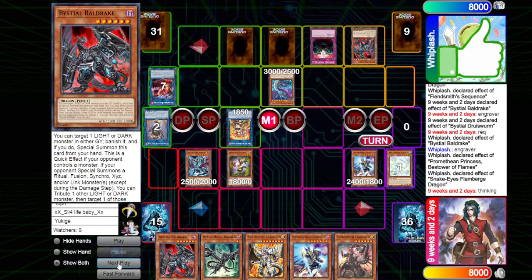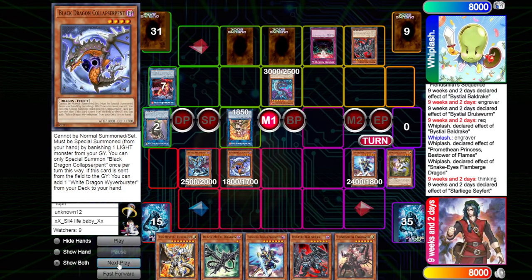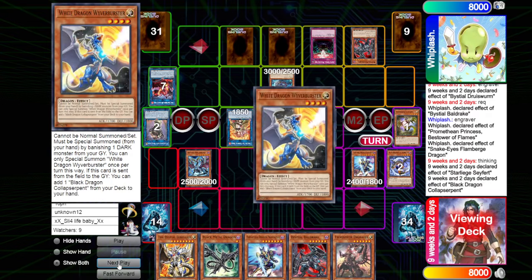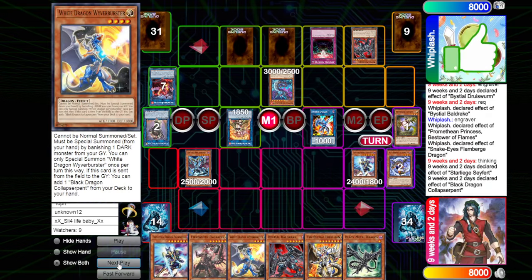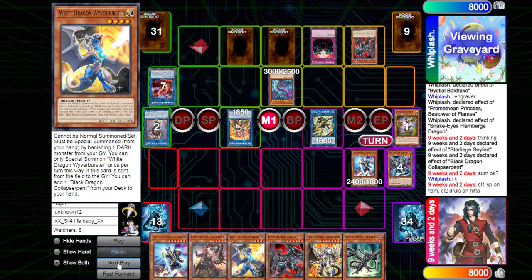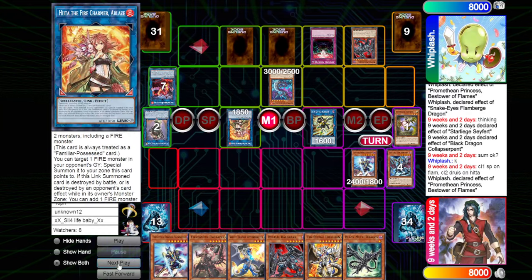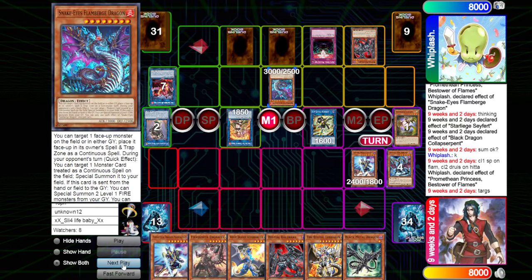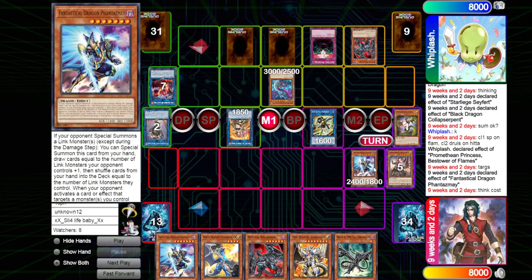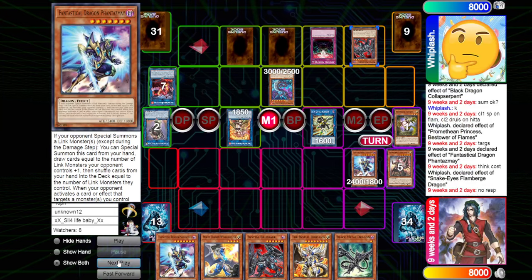We see Anti-Spell being flipped face up. We have a handful of monsters. We're going to be seeing Safer being normal summoned, activating the effect searching for most likely a copy of the Dark Dragon. We then get to activate the effect of Dark Dragon, banishing the copy of the Safer, going up into the copy of Striker Dragon, searching for a copy of White. We can now link away for SP summon — SP is going to be okay. We see a copy of Princess being activated, targeting the Flamberge and the SP. We're going to chain the copy of Phantasme, chain Flamberge on the copy of Baldrake.